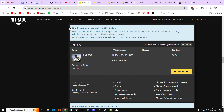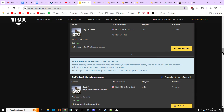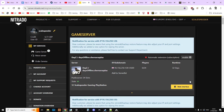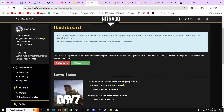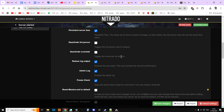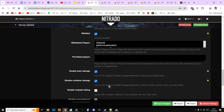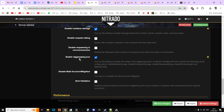First things first, let's look at a server. On a console server on Nitrido, go to General Settings and scroll down. You need to make sure that Enable CFGGameplay.json is ticked and save that file.